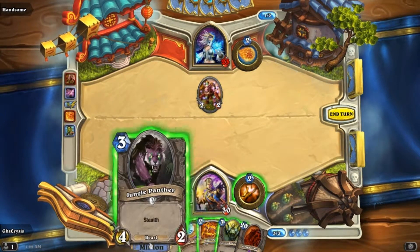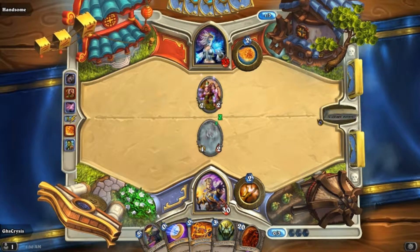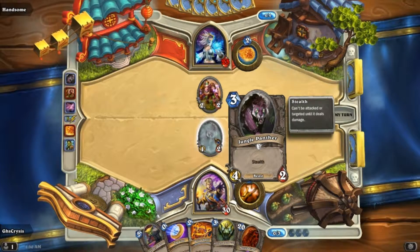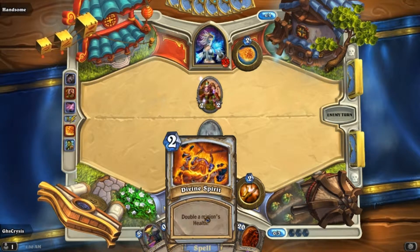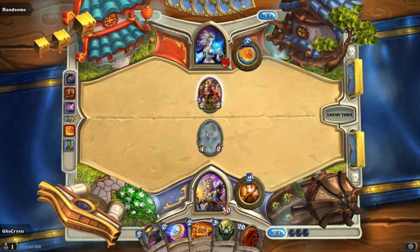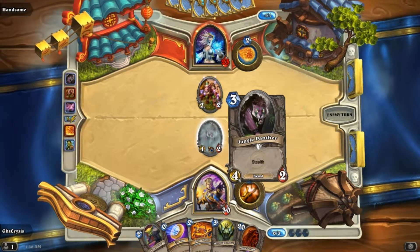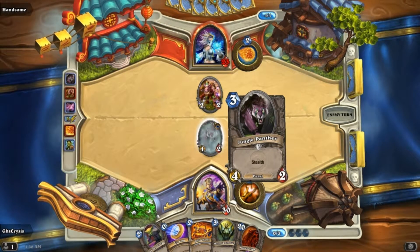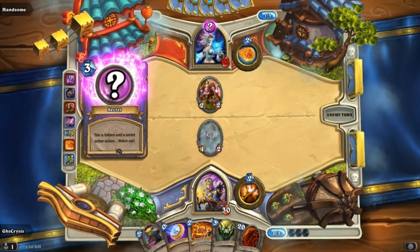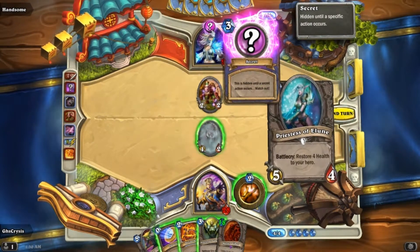Oh, that's not a good card to draw this early on. I feel like for this card, if I attack, I don't want to trade for two or four damage. So if she summons a taunt monster I'll just kill it, and if she just summons a regular monster... A secret? I've never seen one of those before. I have absolutely no idea what that means.